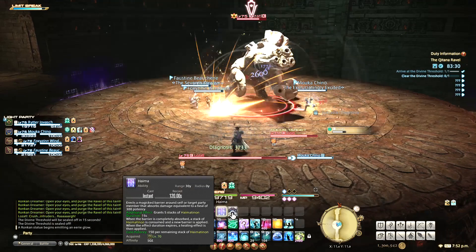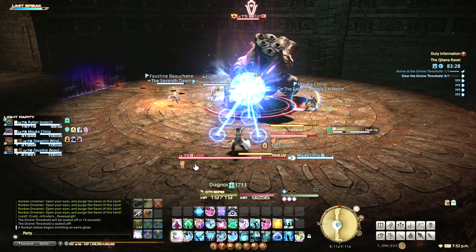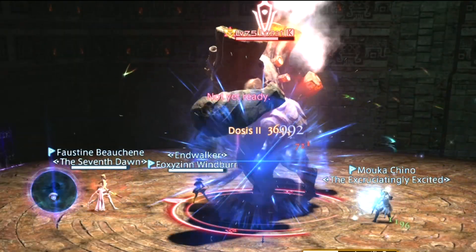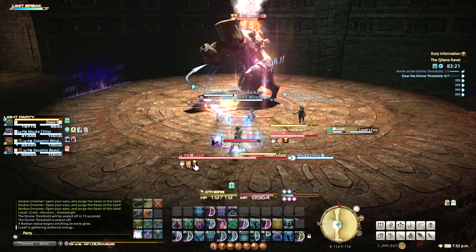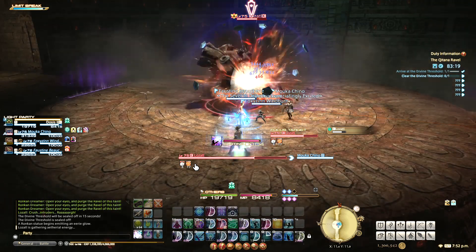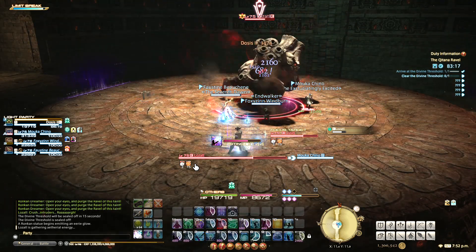Lozaddle has a combo with Heat Up and Lozaddle's Fury. First, one of his shoulders will glow and smolder. Then he'll cast his Fury. Get away from his side with the glowing shoulder and wait on the opposite side, as that half of the arena will be blasted with damage.